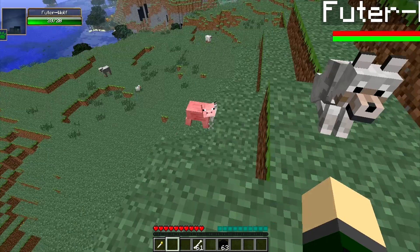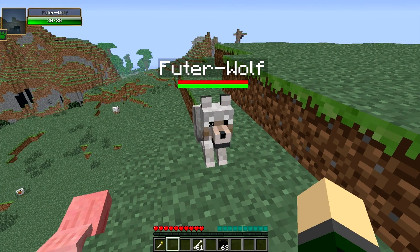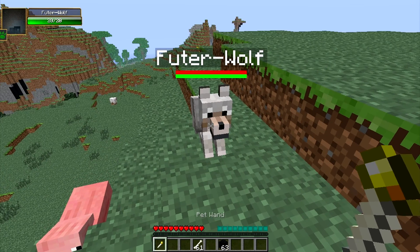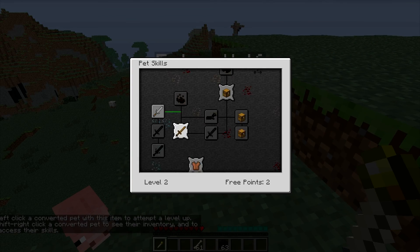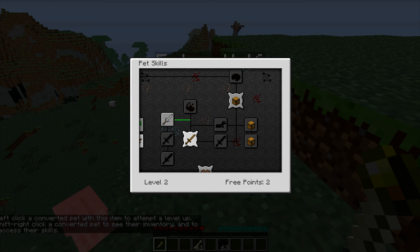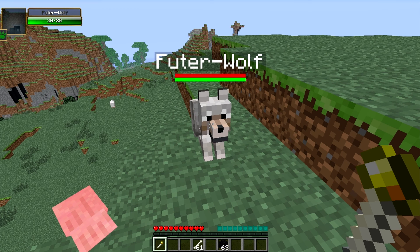Now I'll go ahead and tell you all the stuff for this. The way you get skills, you can go in the skills interface and it looks a lot like a player's, but it's pet skills. There's a level, and I have two free points, and I am level two. Basically, for every level that you give your pet, you will get a free point that you can use. Now I'll show you how to level them up.